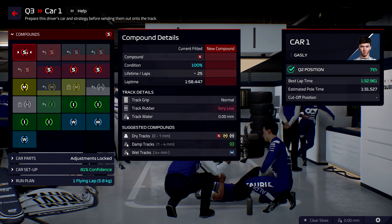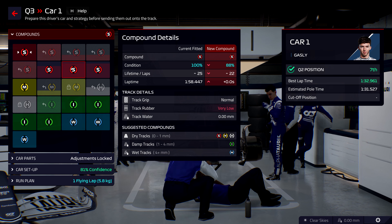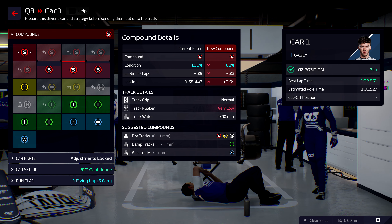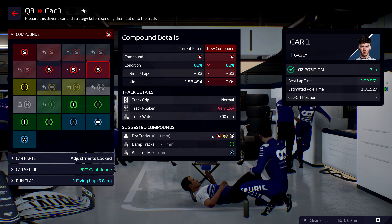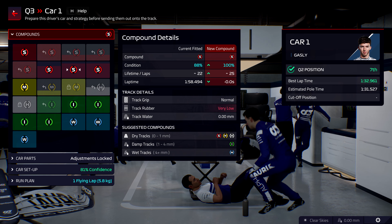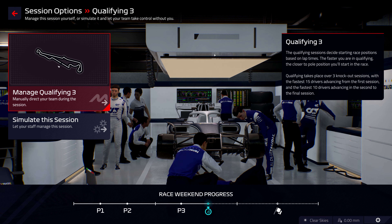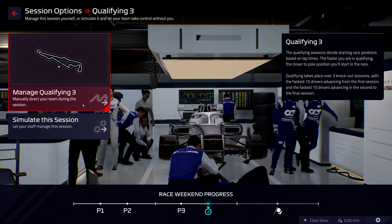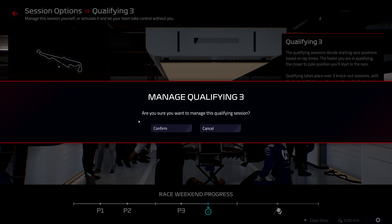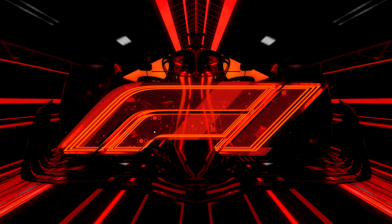Let's go to qualifying three. I do have a brand new set of soft tires - I thought these were reserved for the race. Gasly is on 88, also on 88. Everyone gets that last set of tires - I get it now. Gasly is in seventh going into Q3. I'll maybe try and save a set of soft tires for Gasly for the race. Manage qualifying - yes please.